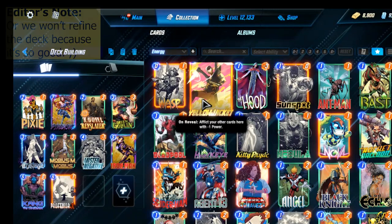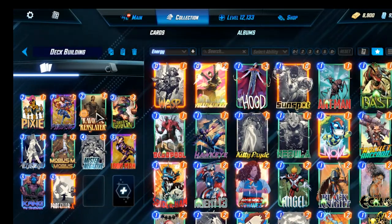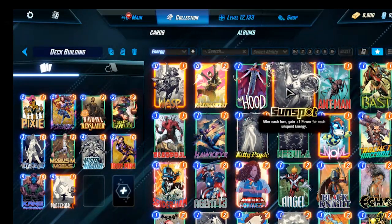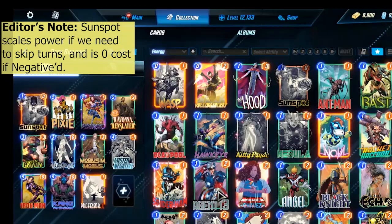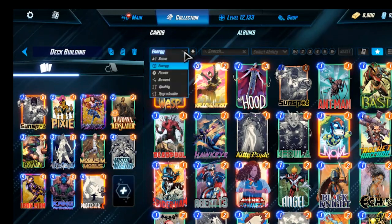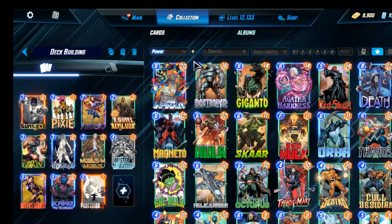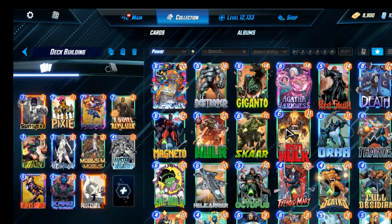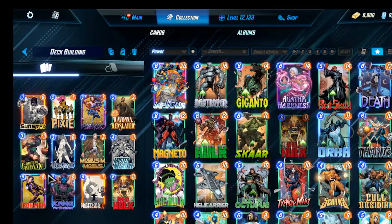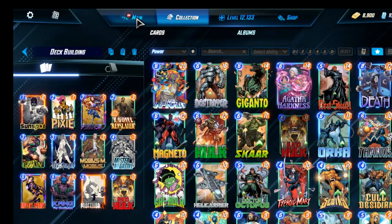Sort by Energy. We will add a one cost in here. I would like to add Bast, but Bast conflicts with Ravonna. So we will add Sunspot. And then, in case we don't draw into Mr. Negative, we will go with Red Hulk. So this is our probably god-awful deck, but we will take it into Silver Conquest and see how it goes, and refine from there based on the failures.